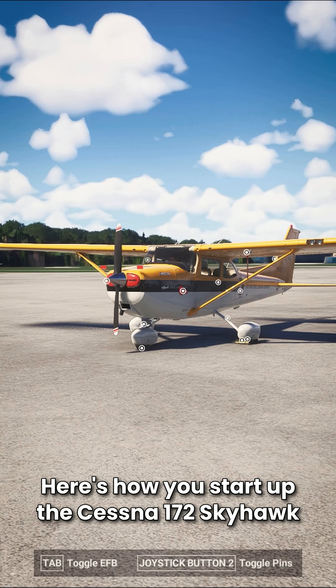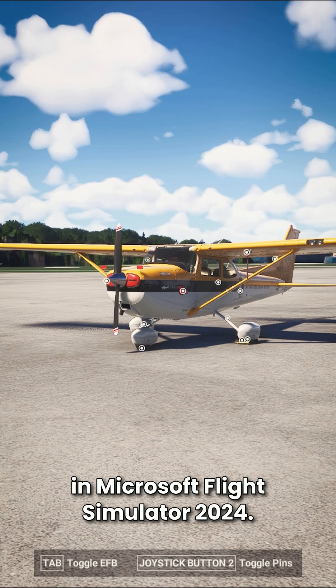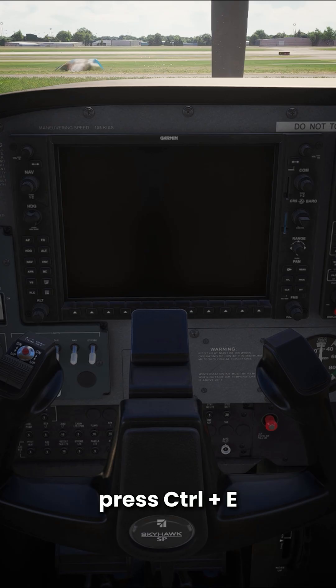Here's how you start up the Cessna 172 Skyhawk in Microsoft Flight Simulator 2024. Of course, you can always just press Ctrl-E if you're on PC, but we're going to do it the fun way.